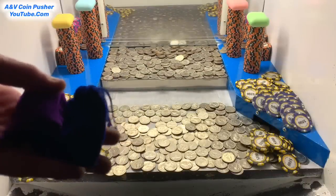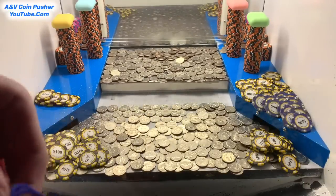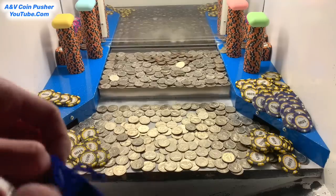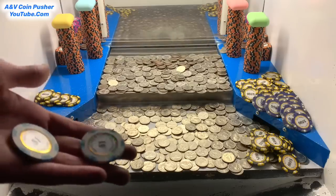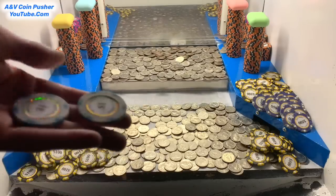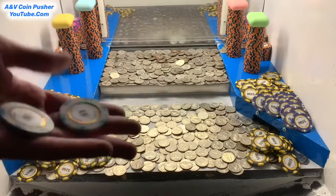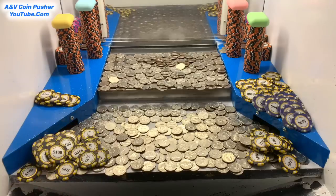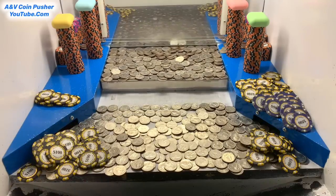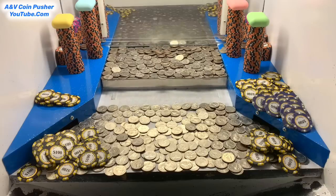All right, here they are. Let's start with this blue one right here. Hopefully there's something good and valuable in there. We got two $1 chips — each one of these is worth 500 quarters. So I can cash both of these in, they'll give us 1,000 quarters. That would definitely be enough quarters to get it all cleared out of there today. We'll cash those in here in a few minutes.